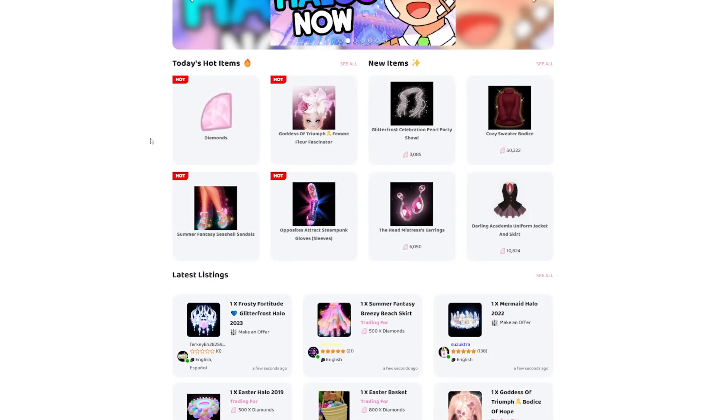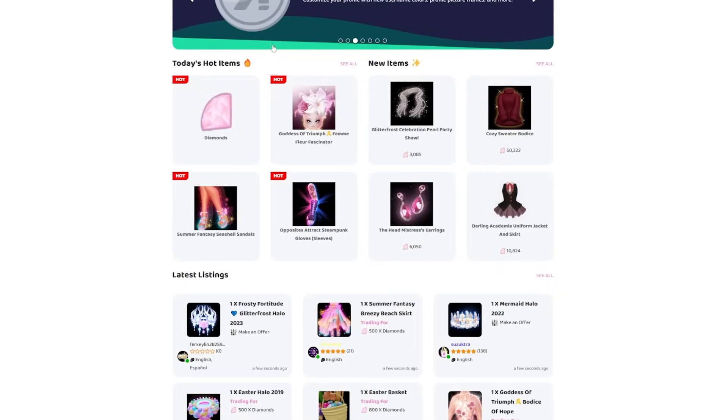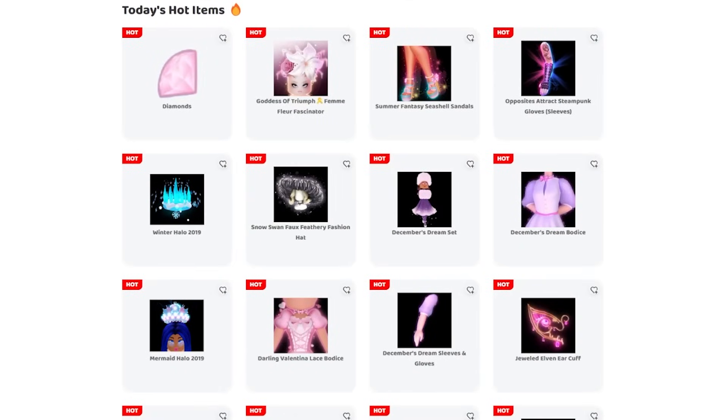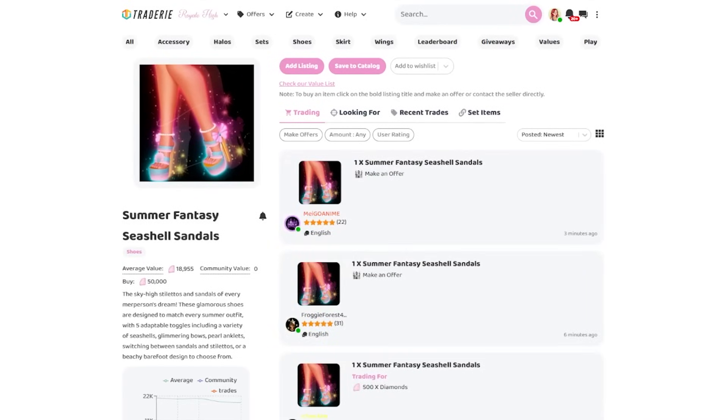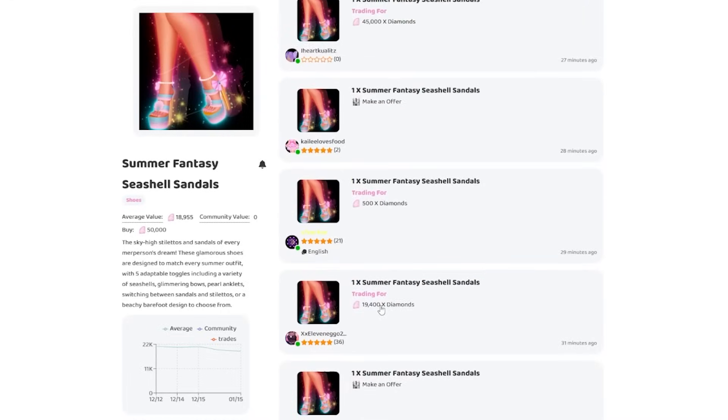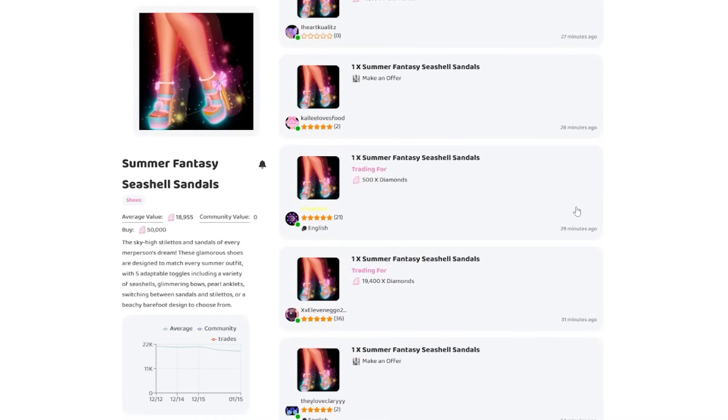The best thing you can do if you want to trade is find out what is currently trending — things people want the most. You can see here it says today's hot items, and by clicking 'see all' you can see what people are trading for the most. You're not going to have things like the Goddess of Triumph items if you're new, but you might have gathered some older pieces. For example, the Summer Fantasy Heels are currently a hot item, and you can actually get 50,000 diamonds for them to trade in the game. Some people might trade a little less or a bit more depending on who you trade with.